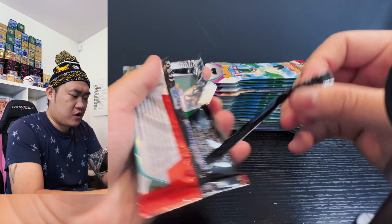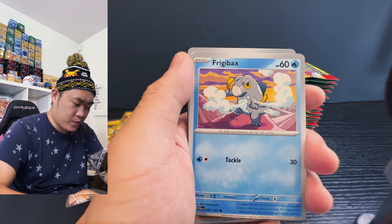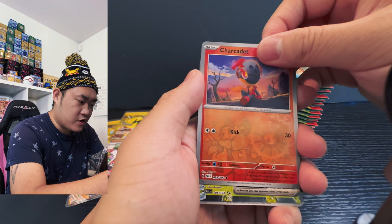Starting off with the Trucklett, Rolley, Tadpole Bulb, and I got the Farigiraf and the Dondozo Spray, got the Pest Mania. And the Koraidon — Tinkatink! Let's go, Tinkatink — there's something in the back. Three, two, one — Bulb out of — Gardevoir EX! Not bad, hit already!